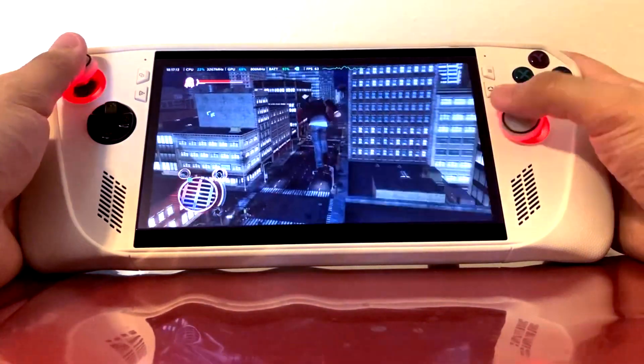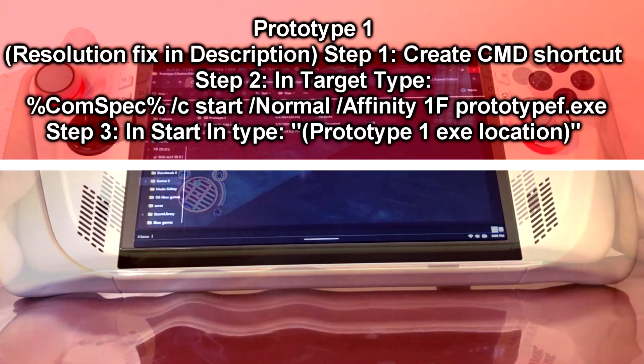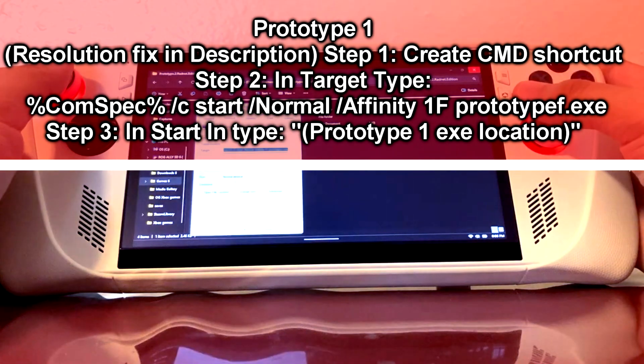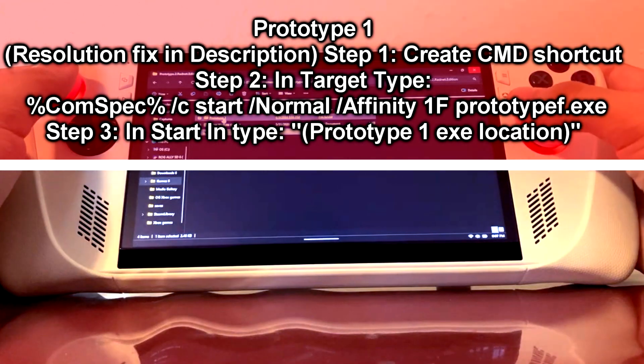On screen I'm going to show you guys step by step exactly how to fix Prototype 1 and Prototype 2. I got these steps from a website and created my own custom shortcut, copying the exe file's path into the shortcut along with specific commands that limit your CPU's performance for that specific game to a certain number of cores. The best amount of cores to limit to is four for Prototype 1 and four for Prototype 2. I'm going to show you the exact code on screen because saying it wouldn't make sense.